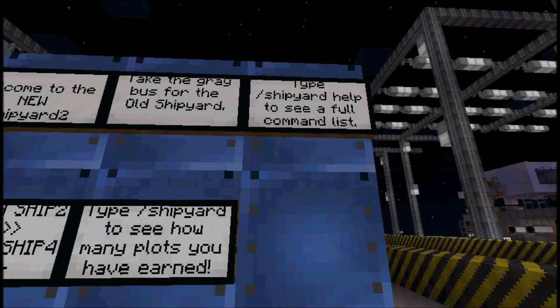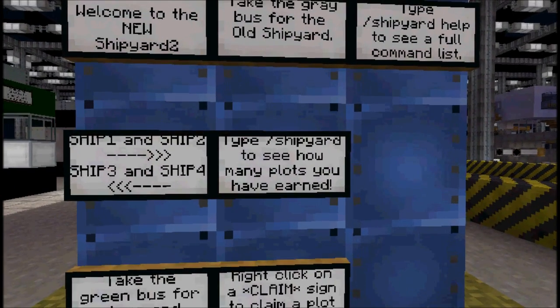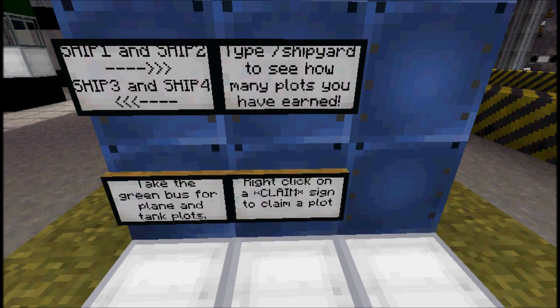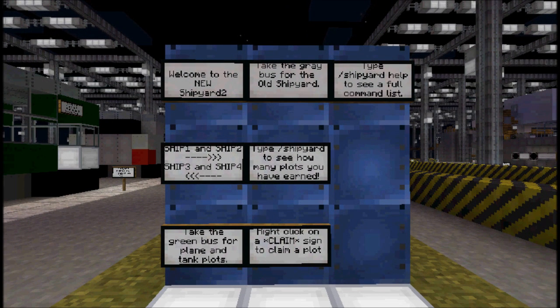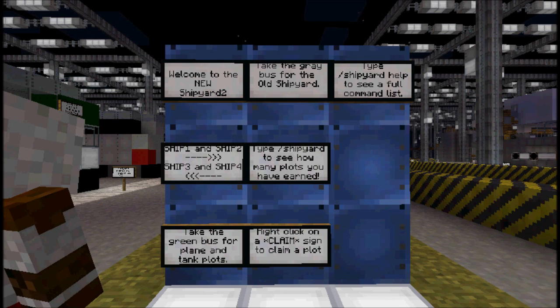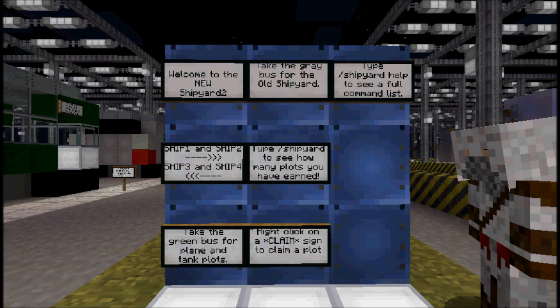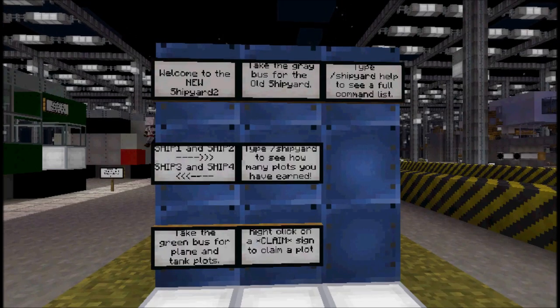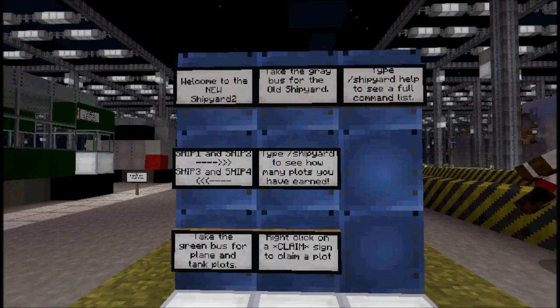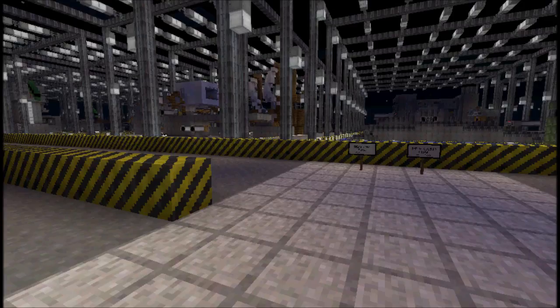Back to Shipyard 2. Type forward slash shipyard to see how many plots you've earned. Right-click on the claim sign to claim your spot. The way you get money is you start with an original amount, which you can use to buy ships already provided. Once you gain money by killing merchant ships, other players, and vehicular combat, you gain more money and rank as well. As you gain rank, you get more shipyard plots, and it's automatic.